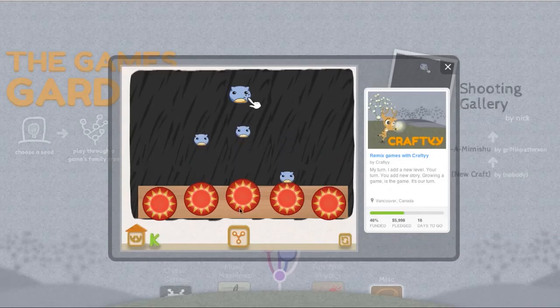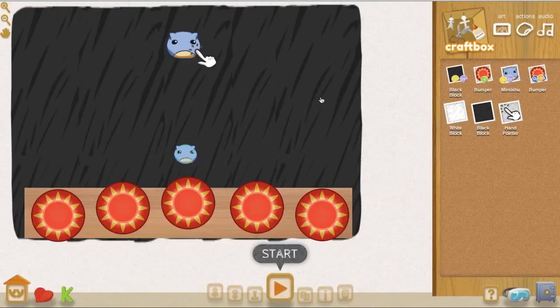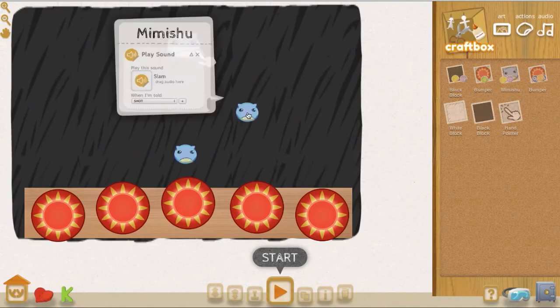I'm going to jump in and press the remix button, and doing that actually brings us to the Crafty Editor. If you haven't seen it yet, it's a really easy-to-use system — just drag and drop things into the stage and you can instantly see how they play out.